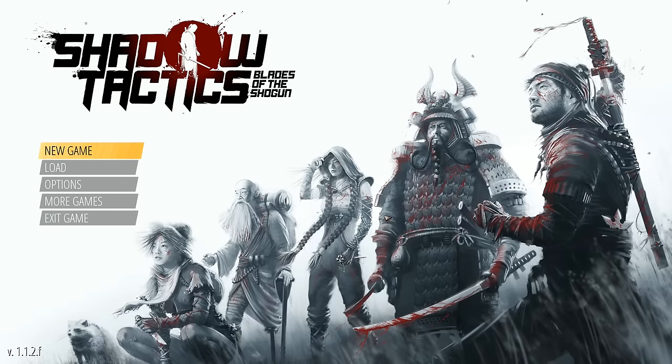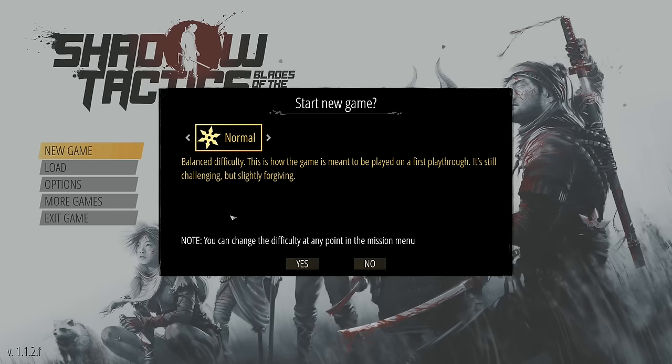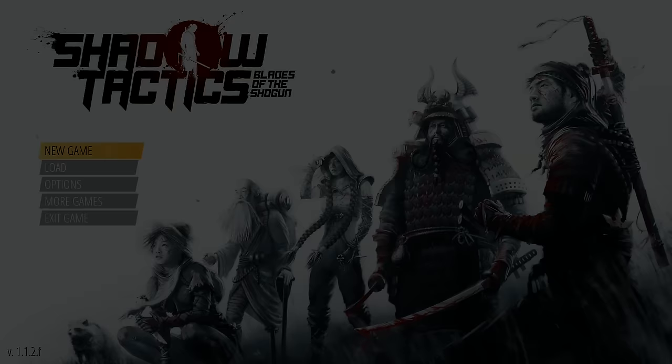I've not really played it yet, which means we're going to discover the game together. Without further ado, let's get into the game. We will start a new game. There are a few difficulty levels: Beginner, Normal, and Hardcore. Let's go with Normal. You can change the difficulty at any point in the Mission menu, so if it's too easy or too hard, we can always change it.